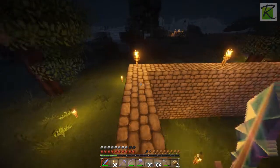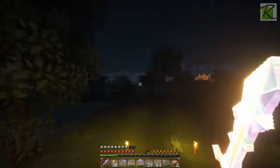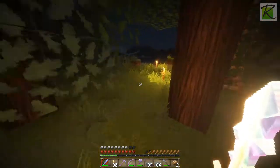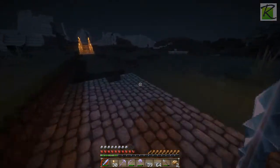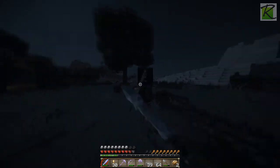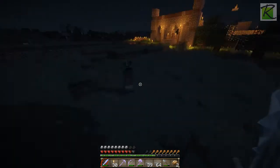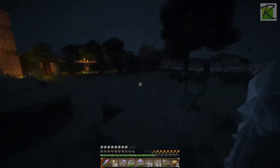I want to try and find a couple of evil mobs. There's a spider over there with glowy eyes. Let's go venture out. There's an Enderman - you can see his glowy eyes glistening. There's a skeleton too. I think there's a creeper right here - yes there's a creeper. Son of a bitch! That was a very pretty explosion.